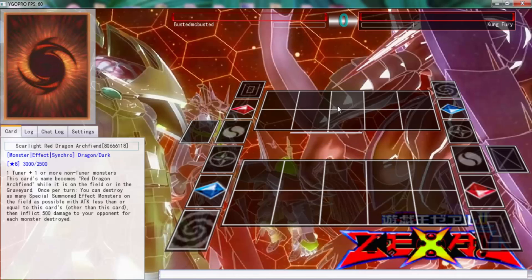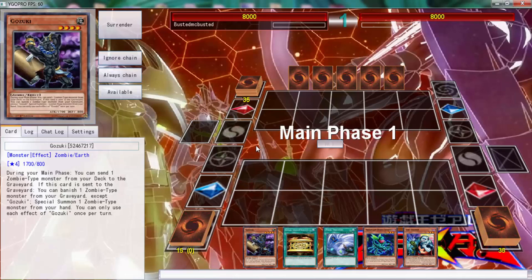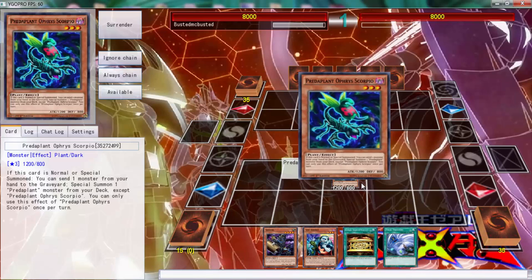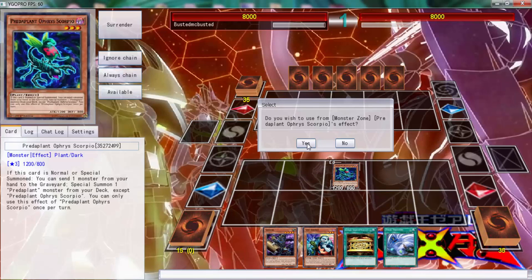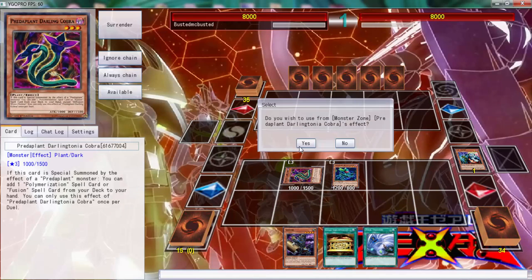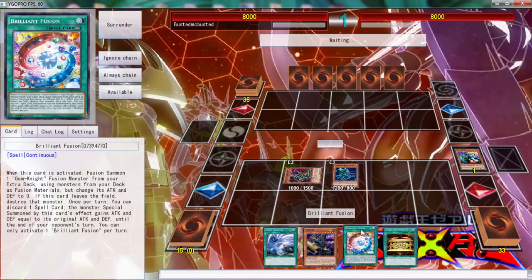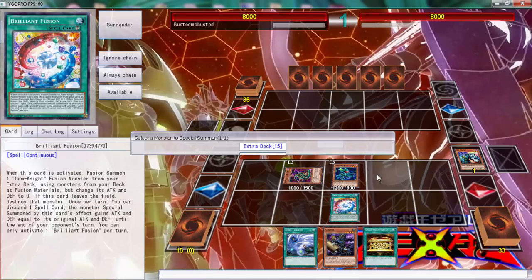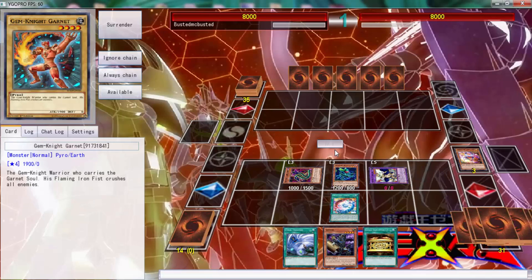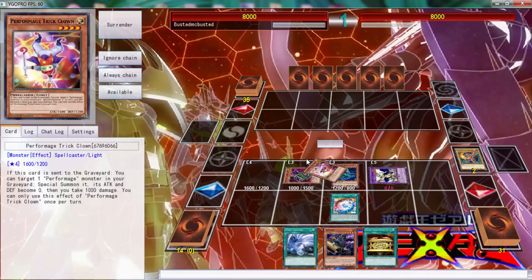All right, here we go with the third duel against Kung Fury. We have opened up a really fantastic hand — we have a Gold Sarc, which is even better. What we're going to do is get rid of this to grab us a Brilliant Fusion, because even with certain restrictions we can still do all these plays. We're going to send Trick Clown and Garnet. I think we may get triple Omega here.